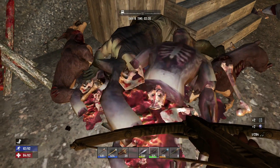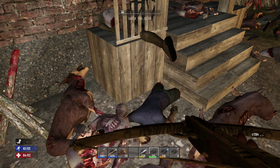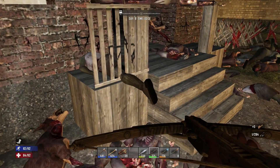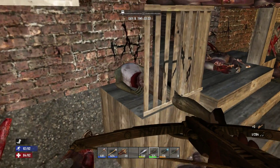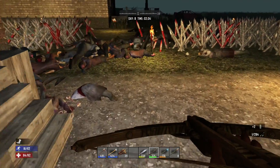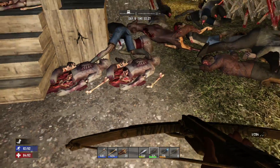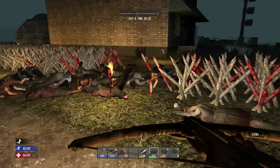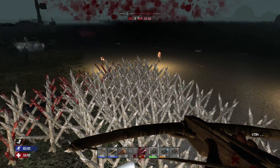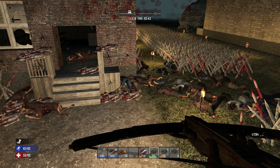Congratulations guys, you have survived day seven - your first horde! From here on in these hordes are going to get tougher, bigger, with more special zombies every horde. We got spiders this time; there should be a couple hornets flying around too. They can be a bit difficult to kill because they're tiny and far up in the air - I usually just leave them alone unless they start bugging me.